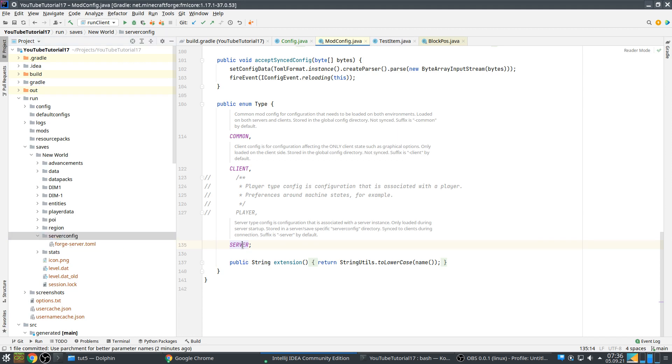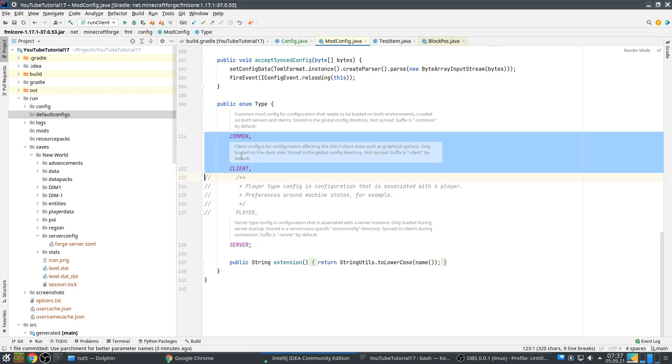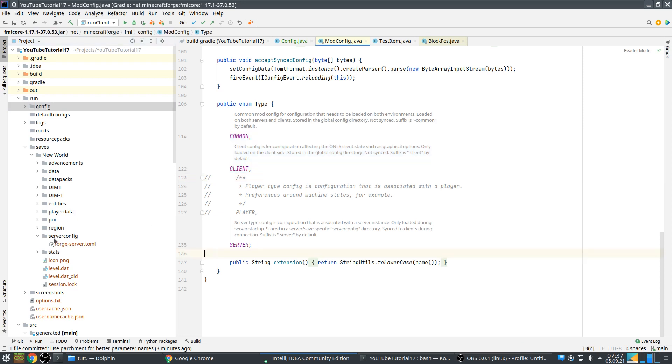Client-side configuration and common will appear in the instance's config folder, while server-side configuration goes with the world — so every world has its own server-side configuration. That has some implications: you cannot easily use it for ore generation, for example, because you first have to create a world before you have a server config. You can use default configs, which will be used, but it's annoying to have to change that. So for ores you typically use common. Common is one you should not use that much, but it's useful for things like ore generation — things you have to configure before the world is created. It's available on both server and client, but usually only used server-side.